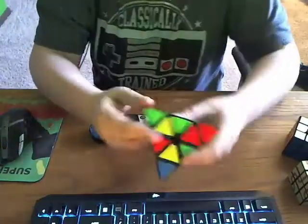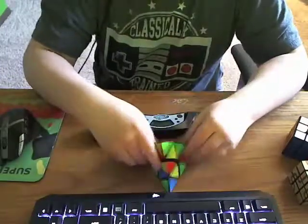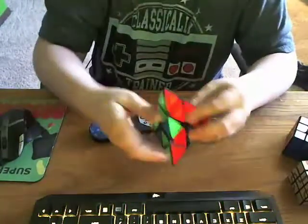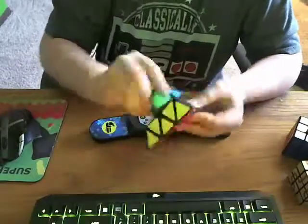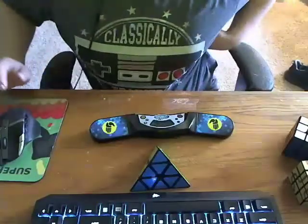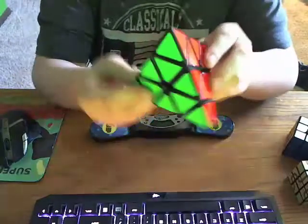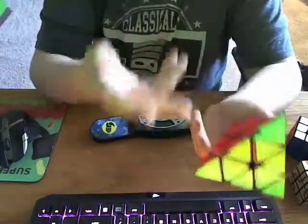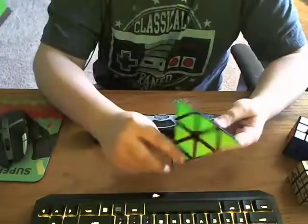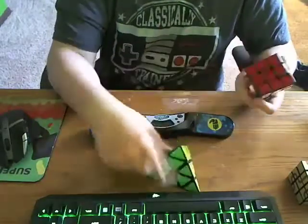Okay, resetting the timer. Now we've got the Pyraminx — 15 seconds of inspection. Okay, I think we're ready to go, and we're off. I got about 28 seconds on the Pyraminx. I've actually never really timed myself on this, so I don't know if 28 is good or bad. It's probably not great compared to actual speed solvers, but I'm just using a beginner's method on this — nothing special. I'm mainly working on new algorithms for it.